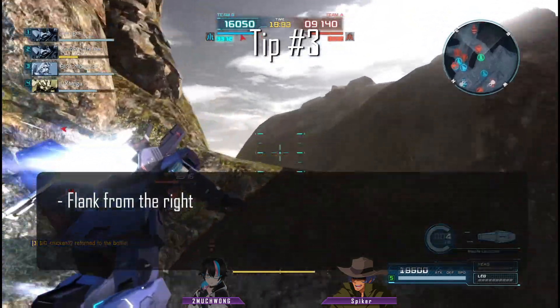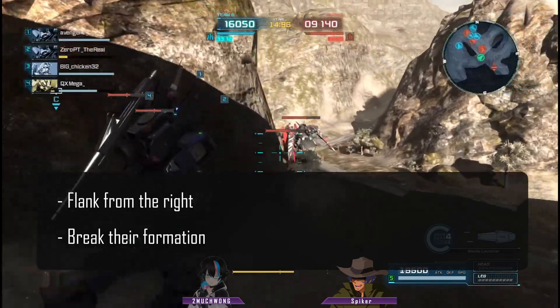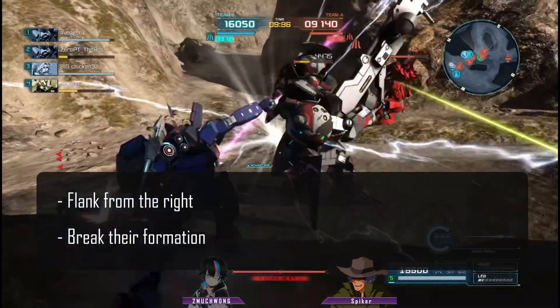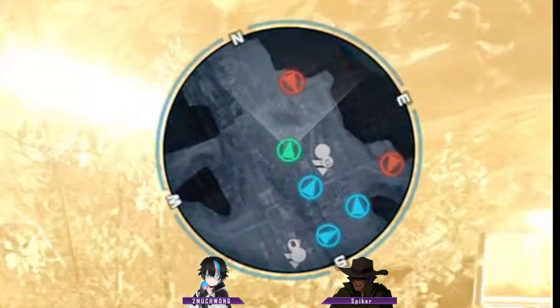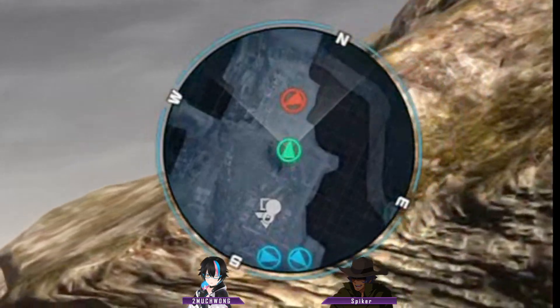What do you do if pushing from the front is too dangerous? Tip number three: flank them from the right. They'll be forced to reposition or face you at a disadvantage. If the enemy confronts you, your team can move in with less aggro. If the enemy repositions, they'll retreat into your team's line of fire. Keep in mind, if you're pushing and your allies are at the edge of your radar or completely gone, you might be in trouble.